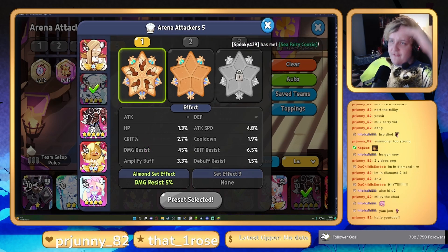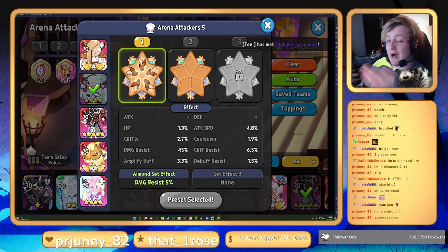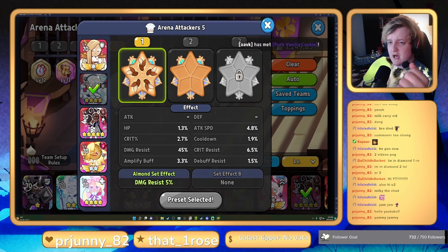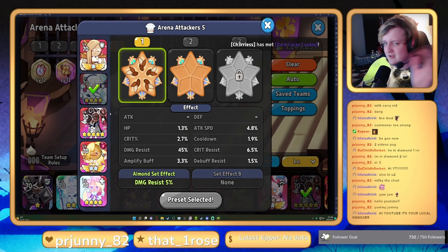For toppings we're running full cooldown on Fin and full almond on Milk. We want to make sure Milk's cooldown isn't too high, because if it is he'll launch his ability before Fin — which means Fin won't give a shield to Espresso. You want Fin to go first; the usual order is Fin, Espresso, Vamp, Unicorn, though sometimes it goes Fin, Espresso, Milk depending on how cookies get moved around or stunned.